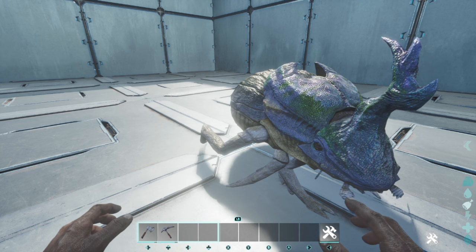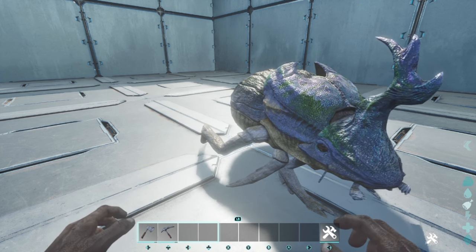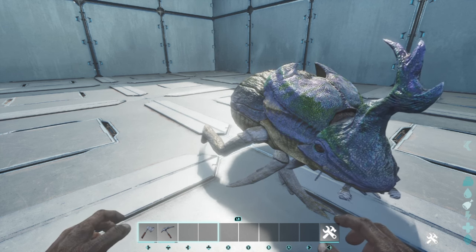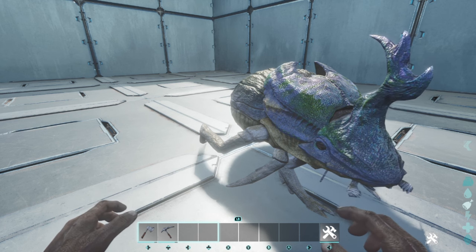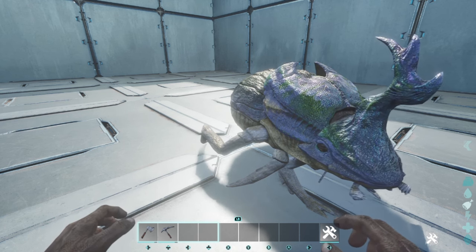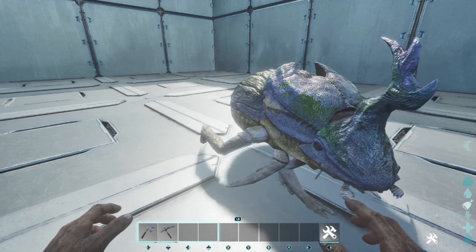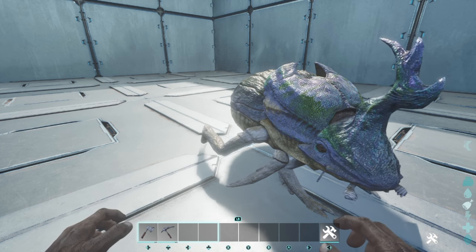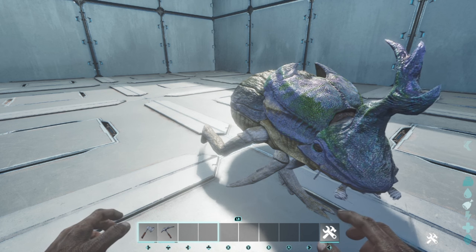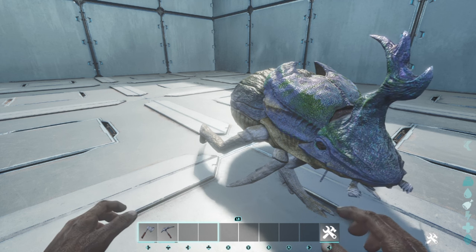This guy is like a poop fertilizer factory. That's one of the key things when you're trying to grow crops — have some dung beetles. You can get them from various different places: the deserts, but caves are the best place to look for dung beetles. On the island map especially, there's no real desert area, so the caves are going to be where you find them. Various different caves — a lot of the dung beetles will spawn in there.